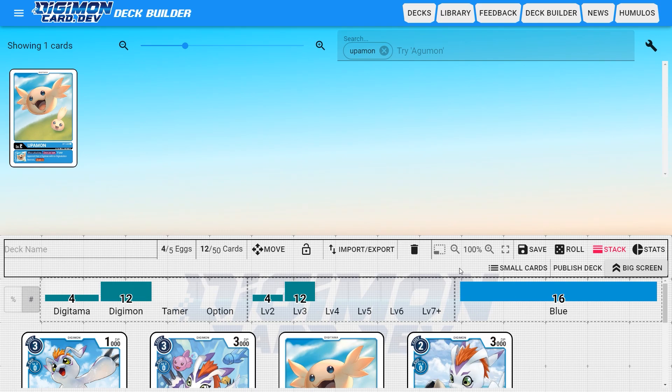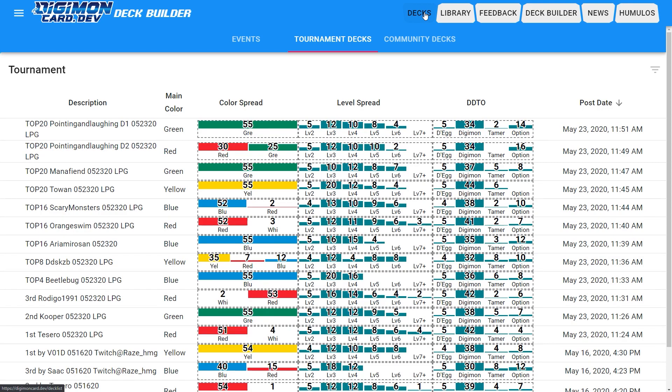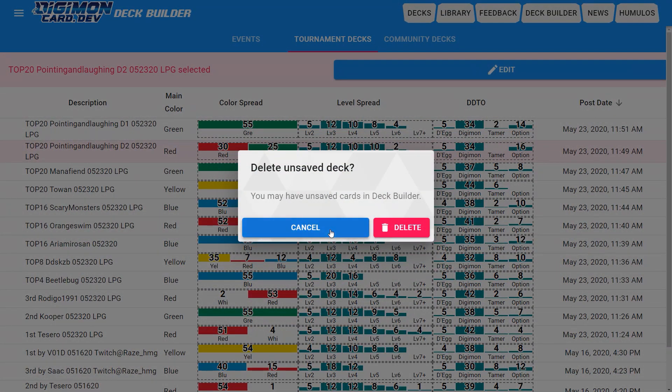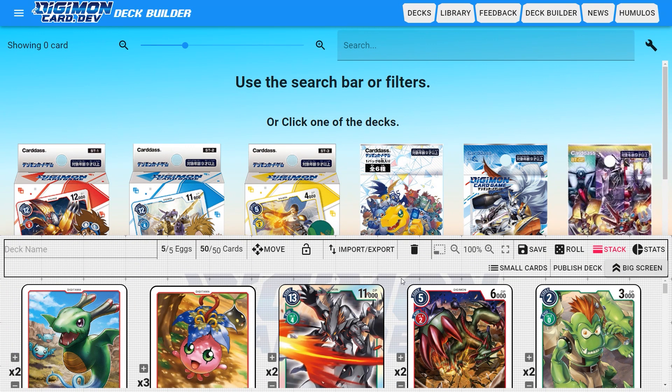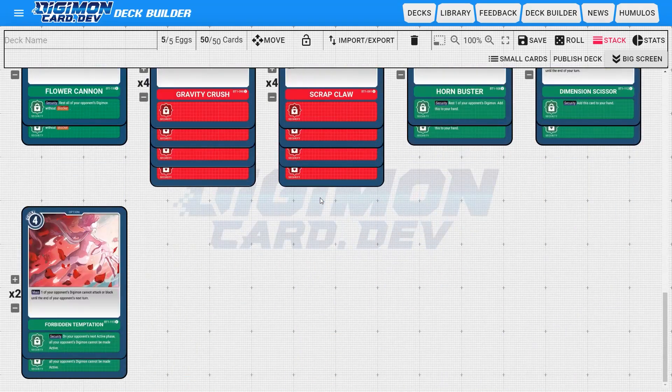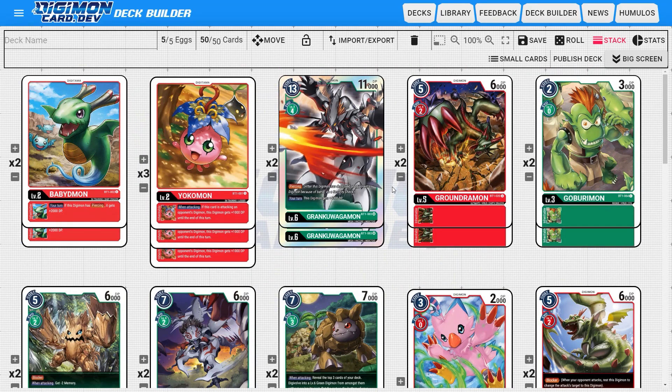The nice thing about this site is that not only do you have access to all these cards, but you also have access to a lot of pre-built decks made by other users. So we're going to go to the Decks tab right here and take one of these — we'll take this one by Pointing and Laughing. We'll hit the edit button on that, delete our unsaved deck because we don't need that. We have five eggs, we have 50 other cards. This is a green and red deck. Multi-colored decks are a little bit risky, so make sure you understand the game before attempting those.